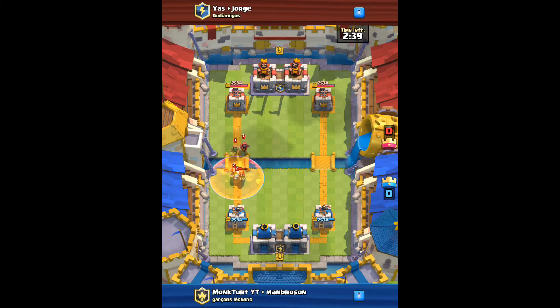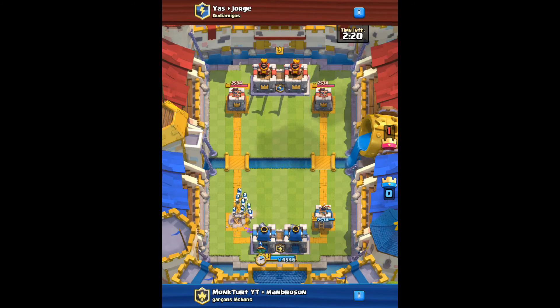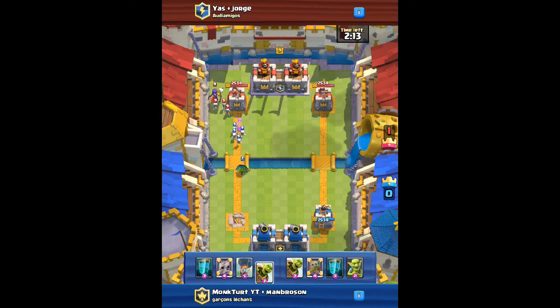This replay was against Yas and Jorge or something. They put down double valkyrie and double wizard, so we arrow and poison that, and then they put down a hog rider. We already have the goblin barrel in hand and we're just waiting for them to put down something that costs a lot.